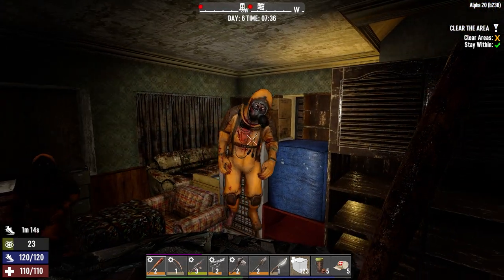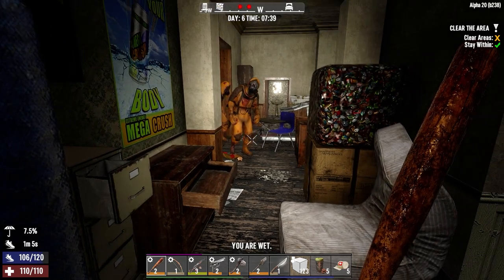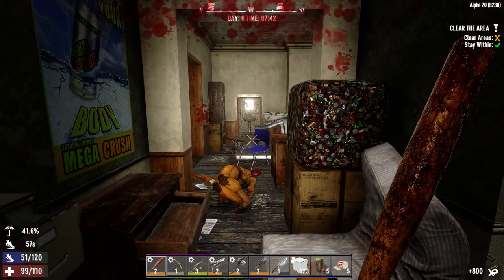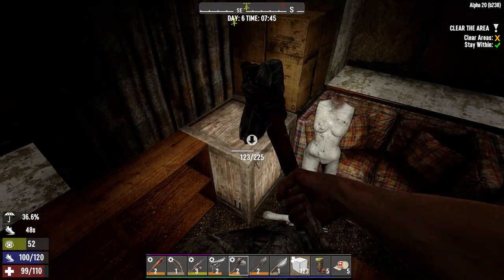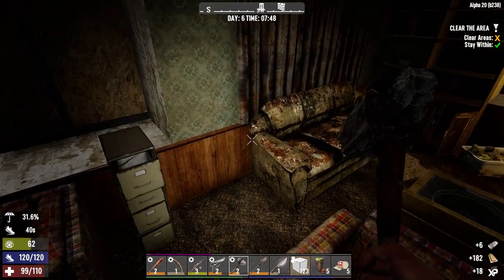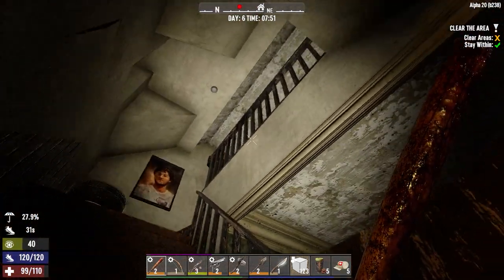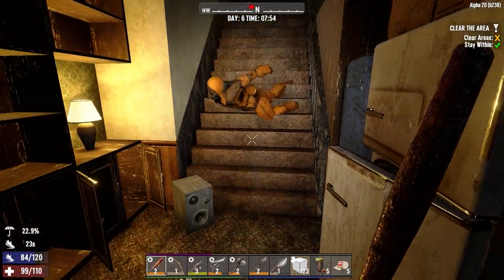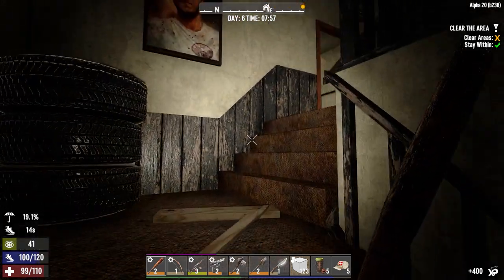Hazmat guys - what were you doing in here besides trying to clean this place up? Man, fighting in a hoarder's house is not easy at all. That was an exchange of blows - you got a piece of me there. Let's break this box open and see what we got. Six steel! We're heading towards the motorcycle - we're going to need thirty steel when we get to making it. Hazmat zombies look great - I like that little tank on the back.